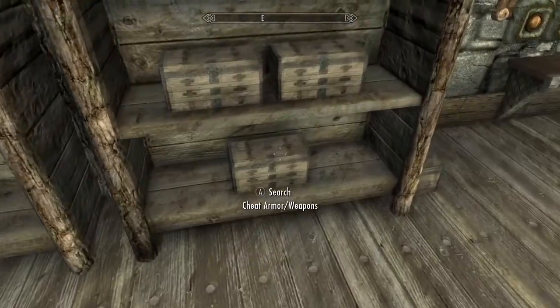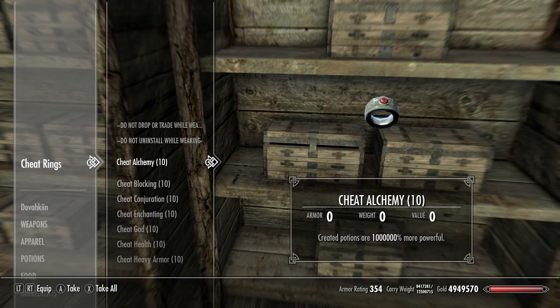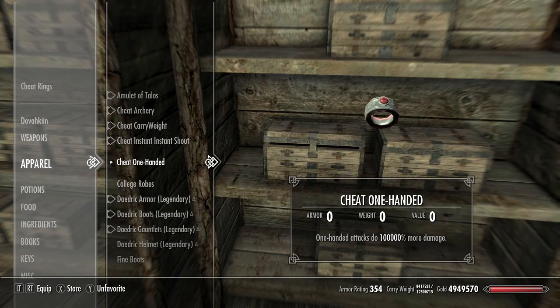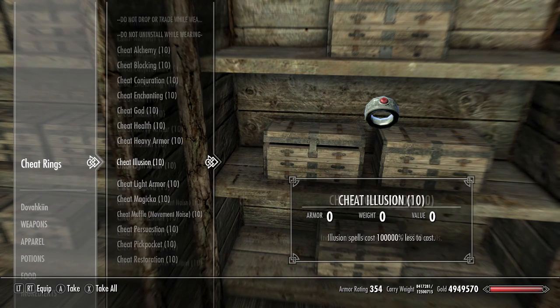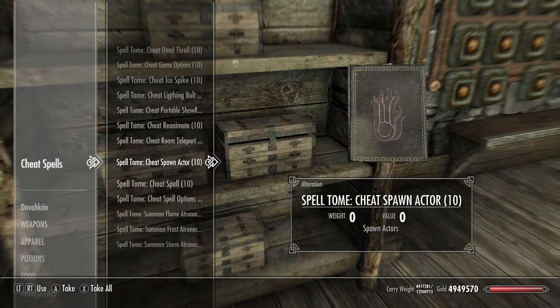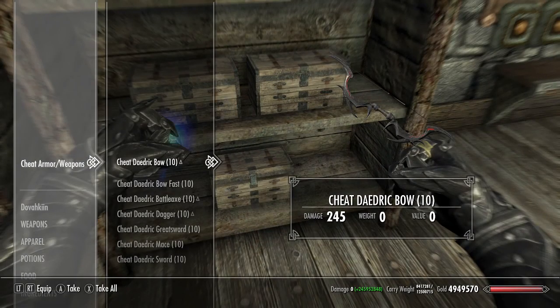And you got cheat armor and weapons, cheat rings, cheat spells. Like, cheat rings — I have cheat rings right now equipped for carry weight, shouting, and archery. But you can get alchemy, blocking, conjuration, enchantment, god health — a whole bunch of different cheat rings. Then you have cheat spells, which I don't use, because I don't want to do anything wrong. And cheat armor and cheat weapons — like you get a cheat daedric bow, and that just does shit tons of damage just by itself. Look at the damage — that's so much damage.